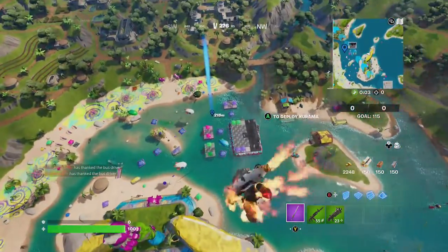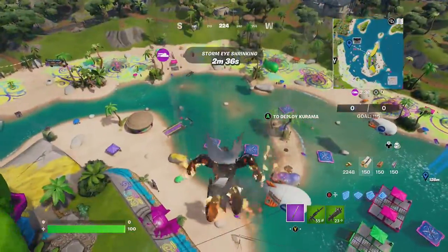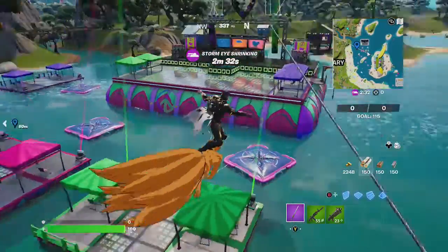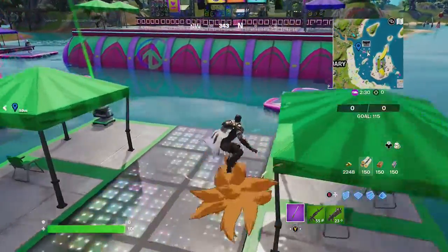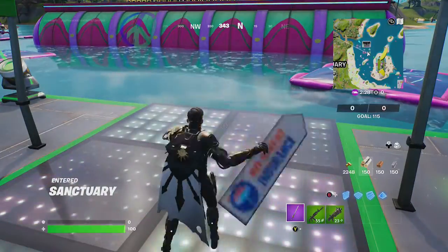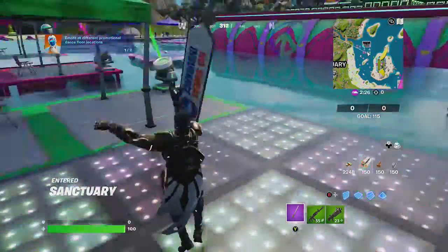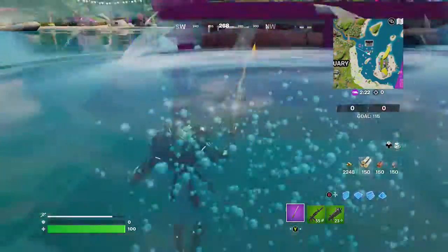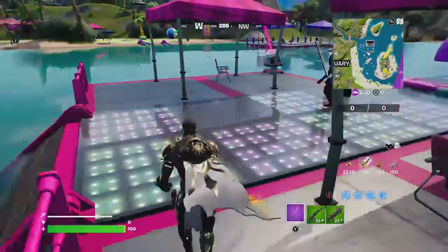Head toward the center stage where all the music is and you'll see these cool looking dance floors. All I need to do is land and there will be the boogie down emote. Alright, so that's one of them. Just go over to the next platform and do the same thing.